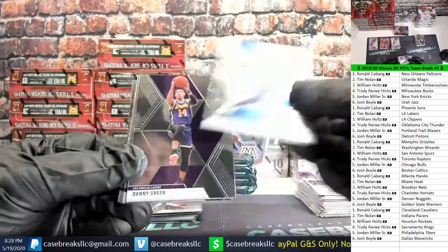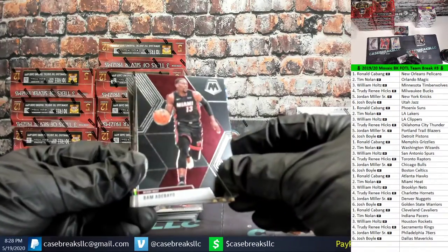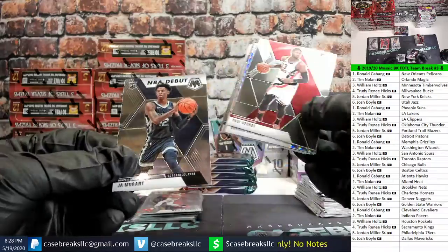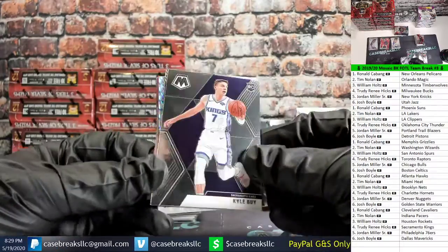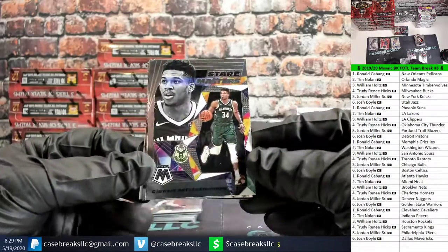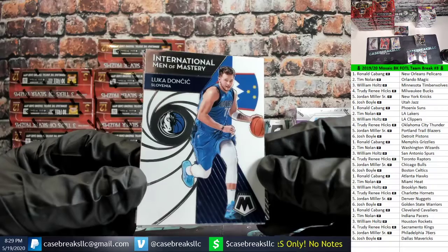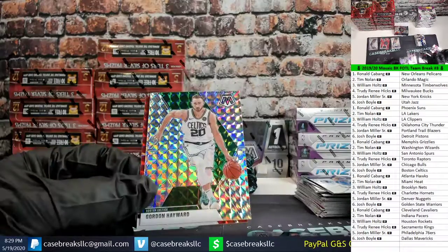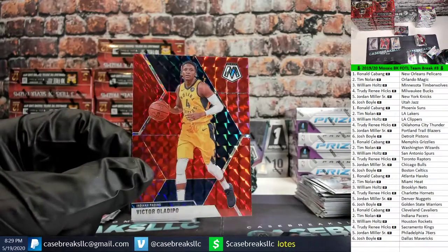Julius Randle, Danny Green, Eric Bledsoe, Royce O'Neale, John Collins, Bam Adebayo, Paul George, Cody Martin rookie, Ja Morant debut — Grizzlies Ronald. Kyle Guy rookie, Oscar Robertson Hall of Fame. Giannis Stair Masters insert — too bad that wasn't some color. There you go, ask for a Luka and you shall receive — a Luka International Men of Mystery, no color though. Silver Gordon Hayward for the Celtics — Josh — and a red Victor Oladipo Pacers, Tim.